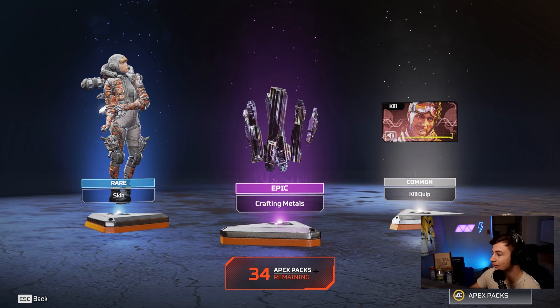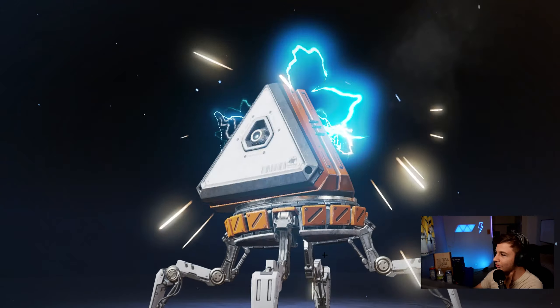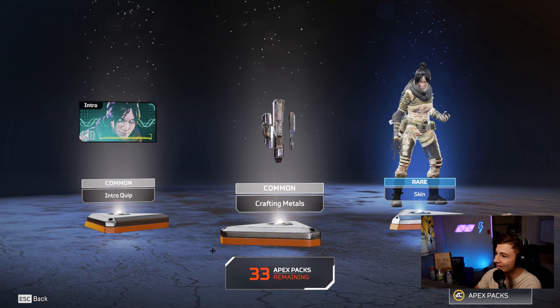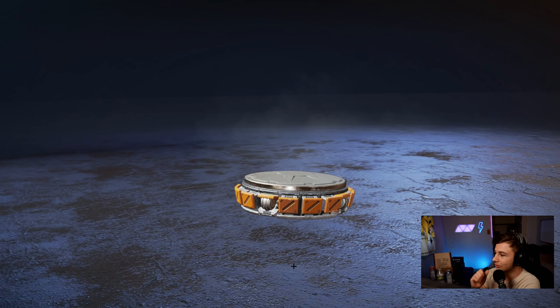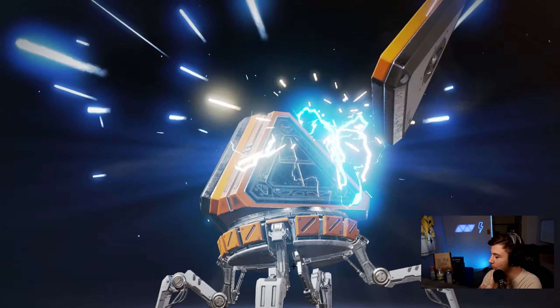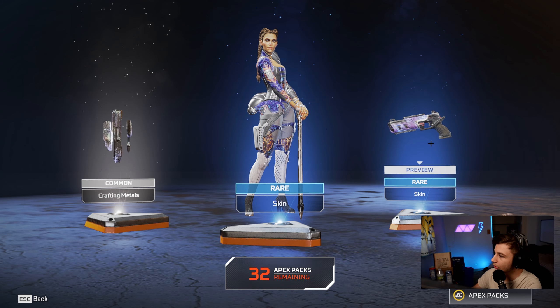Oh my gosh, come on — no. Wraith, Wraith, and crafting materials. Okay, come on — give us an heirloom. No heirloom still, this is going horrible. That Lifeline skin is not that bad though.